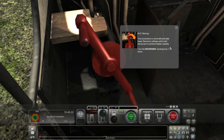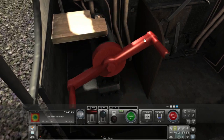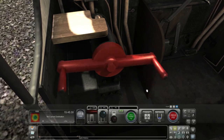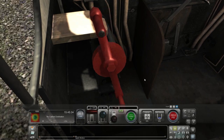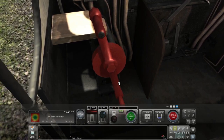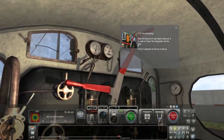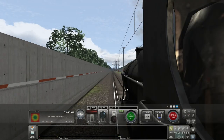The locomotive is more efficient with lower reverser settings, which are necessary to achieve higher speeds. We'll turn the reverser clockwise by 1.25 times. That wasn't one and a quarter, that's one and a half. Now the reverser has been reduced, it's safe to open the regulator all the way - push it up as far as it will go.